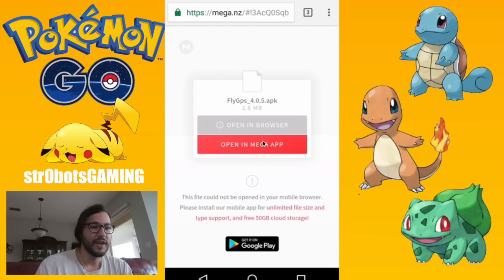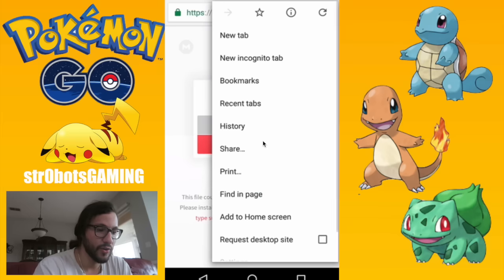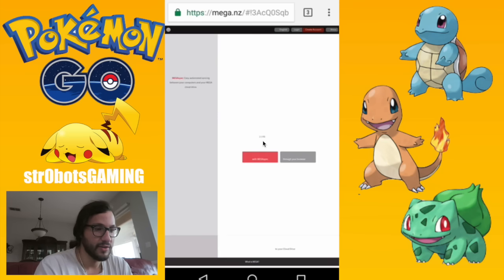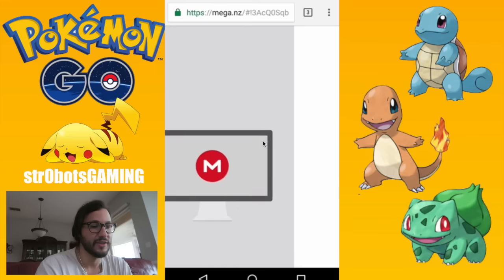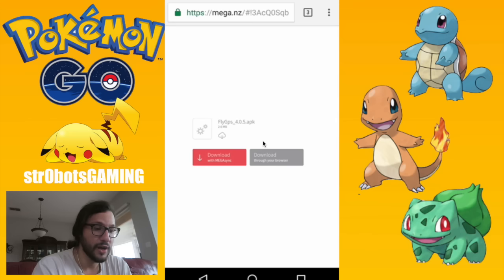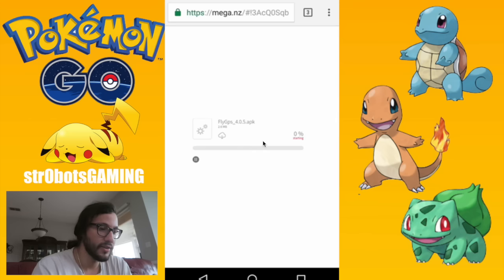The second file I've provided below will take you to Mega. You don't have to get the Mega app — the browser will try to make you think you do. If you click 'Open in Browser' nothing will happen. Instead, click the three-dot menu in the top right and select 'Request Desktop Site.' That will show you the actual desktop version. Zoom out, wait for it to load, then hit 'Download through your browser' to get the second file.